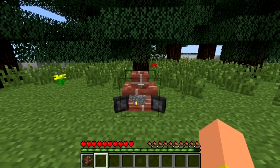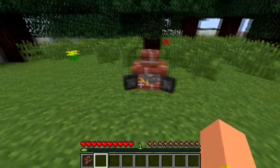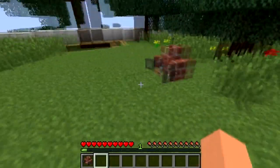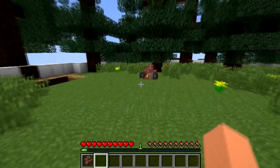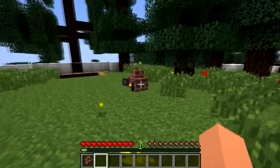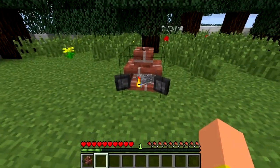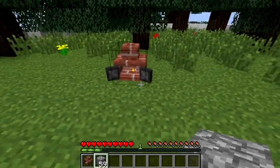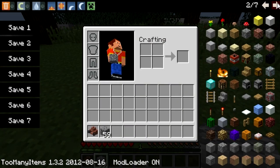This is sort of like an incinerator and what it does is actually spout out XP through the chimney here. If I stand a little bit further away the XP balls will just pop out — there we go. I put in a stack of 64 cobblestone and if I take it out I've already used 59. You can use all sorts of different items.